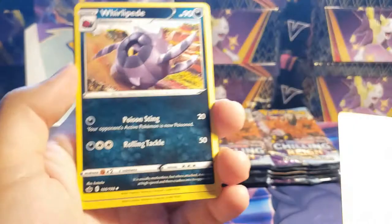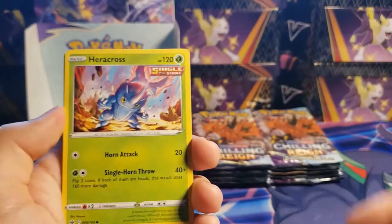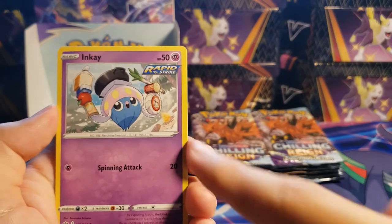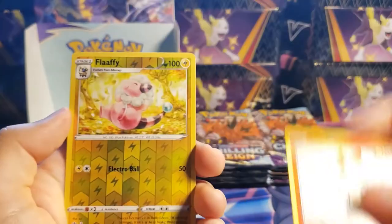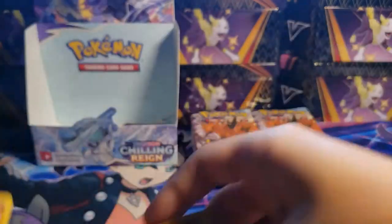Metal Energy. We have Melanie here, Whirlipede, Seabold, Heracross, Sobble, Inkay — another one of my favorite arts from this set — Squavit, Scorbunny, Flaffy reverse. And another Gallade non-holo.